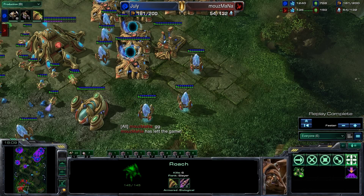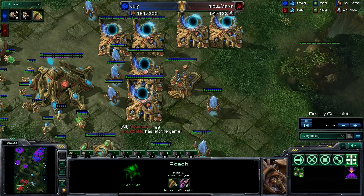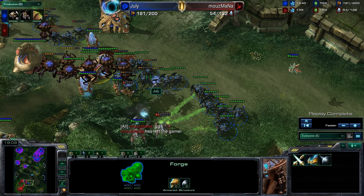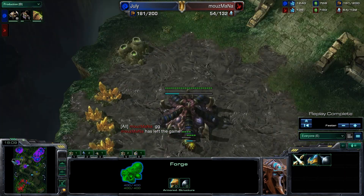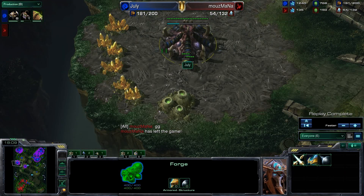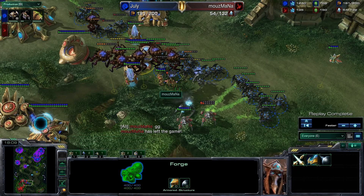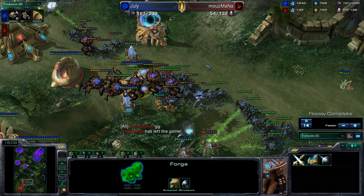So that was a very interesting game. July Zerg used a very similar build from last game, but was able to get the right units at the right time and engage the Protoss player. He lost the gold base but was able to retake it, and it ended up not mattering. It was just a trippy game — really enjoyed watching it. We're going to go ahead and move on to Game 3. This is PGLMilnCraft signing off.